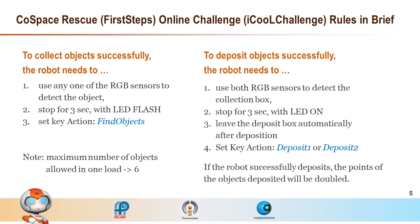RGB stands for red, green, and blue. To successfully deposit objects, the robot needs to use both RGB sensors to detect the collection box. Stop for 3 seconds with LED on. After depositing, leave the deposit box automatically.